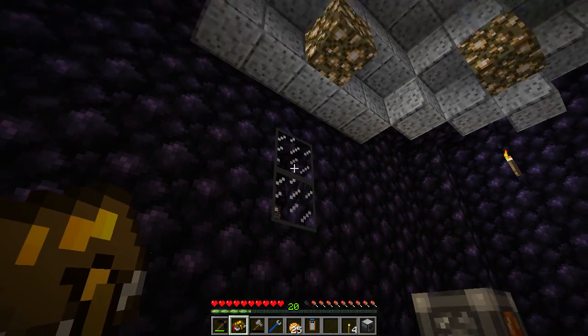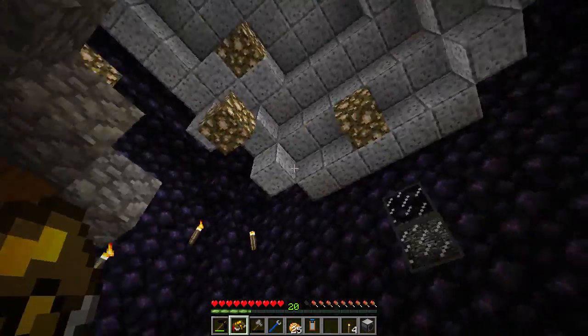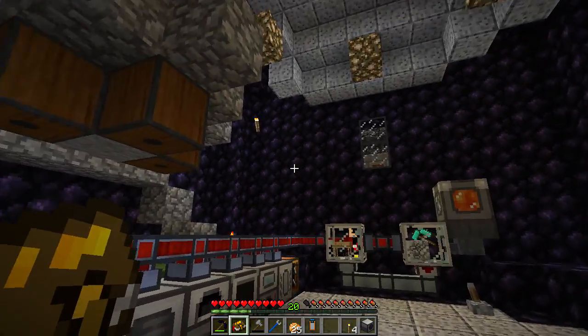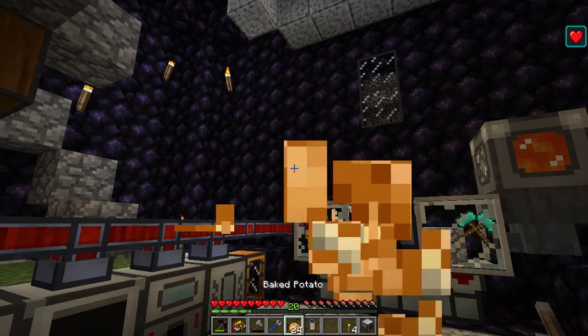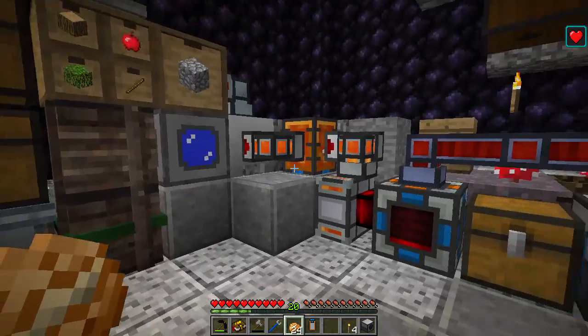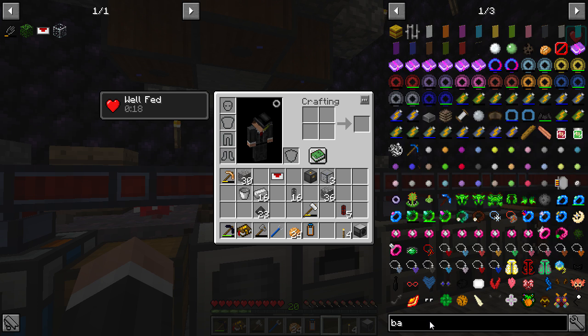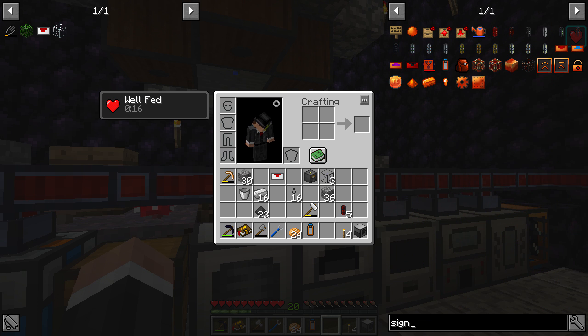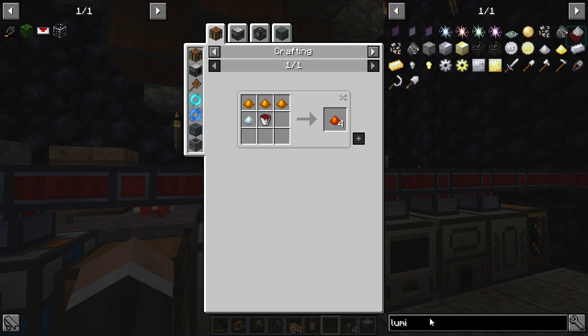Someone mentioned you can just push them out with a piston, but I'm not going to do that — that's really not the way you're meant to do it. I keep forgetting baked potatoes aren't really a thing. So we need lumium, endarium, and signum. Let's look at the recipes again — copper, silver, and destabilized redstone for signum — that's doable.